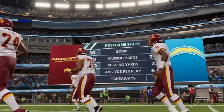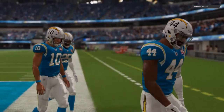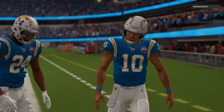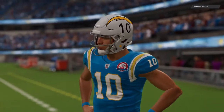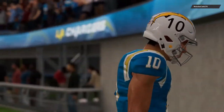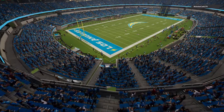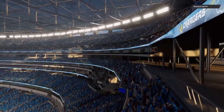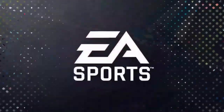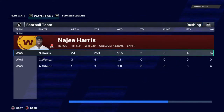For Washington it was a great all-around performance as they come out with the victory. They'll return home next week to take on the Kansas City Chiefs. For the Chargers, they fall to one and one and will try to get back on track next week heading to Dallas to take on the Cowboys. For Charles Davis and our entire crew, I'm Brandon Gaudin — next game, Charles and I will be here again. It's the NFL on EA Sports.